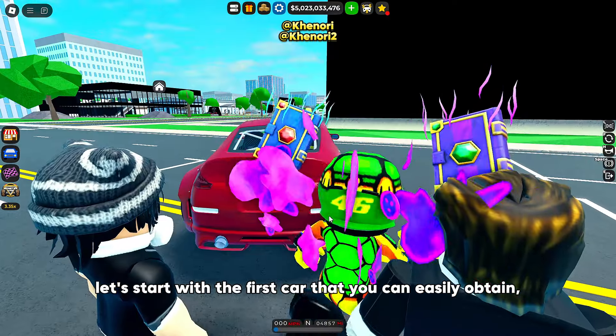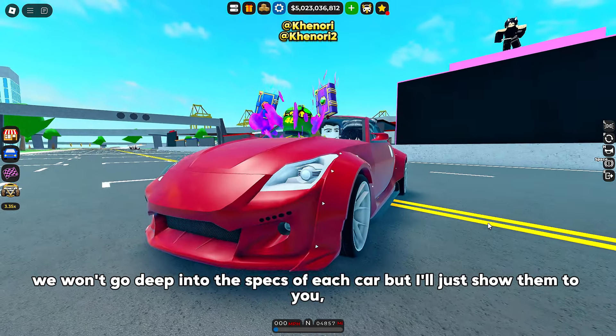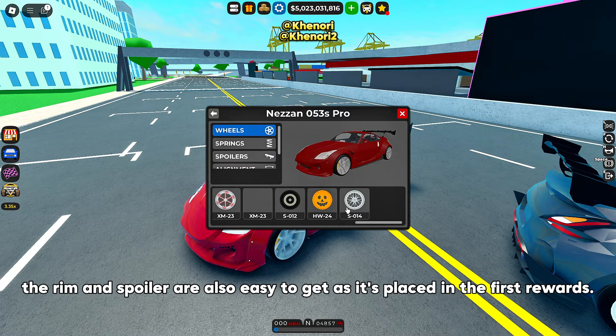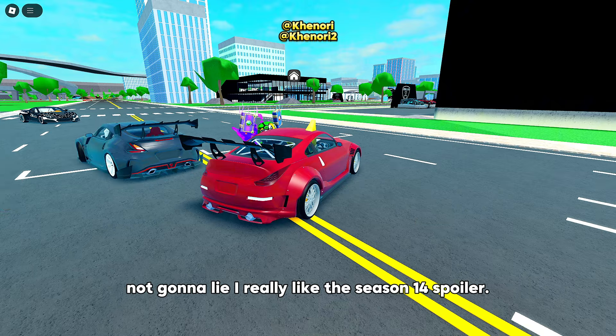Let's start with the first car that you can easily obtain. We won't go deep into the specs of each car, but I'll just show them to you. The rim and spoiler are also easy to get as they're placed in the first rewards. I really like the Season 14 spoiler.